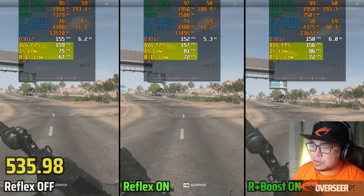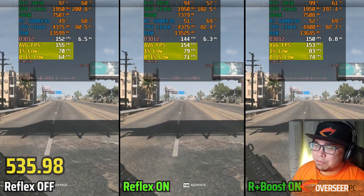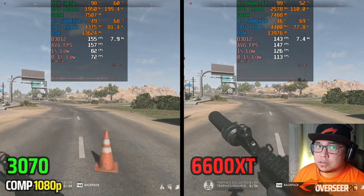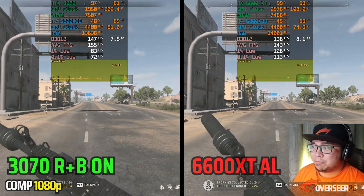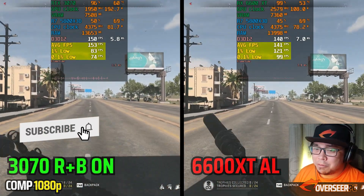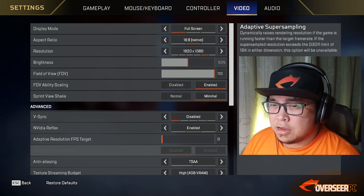Looking at all three Reflex modes on the latest driver — Reflex off, Reflex on, and Reflex plus Boost — frame times are similar across them, with Reflex plus Boost appearing to be the best option. Comparing to an AMD RX 6600 XT (also 8GB), the RTX 3070 is noticeably worse — frame times are bad and the AMD card has better 1% and 0.1% lows in Warzone 2 with anti-lag enabled.